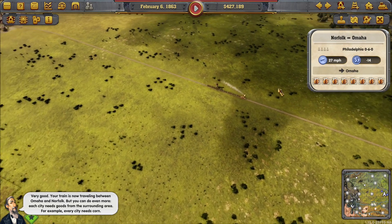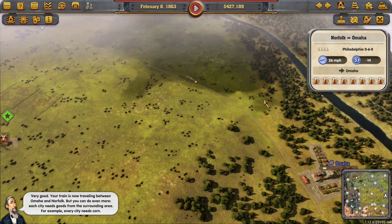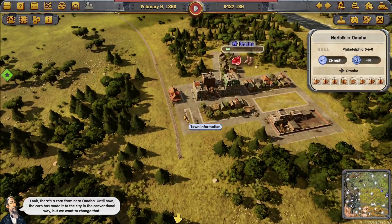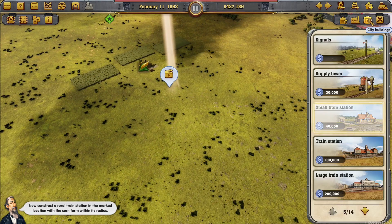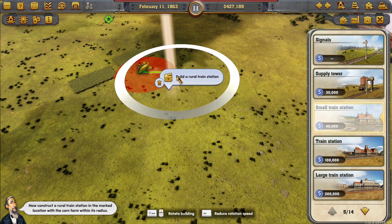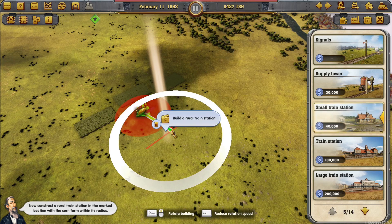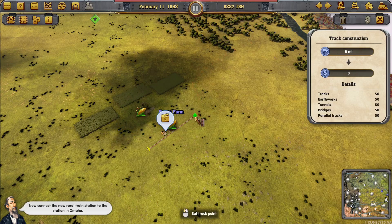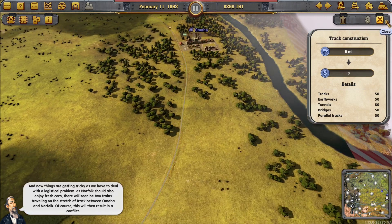Each city needs goods from the surrounding area — for example, every city needs corn. Near Omaha the corn has been delivered the conventional way, but we want to change that. Construct a rural train station in the marked location with a corn farm within its radius — that's a small station. Use Shift to spin and place it. Now connect the new rural train station to the station in Omaha.